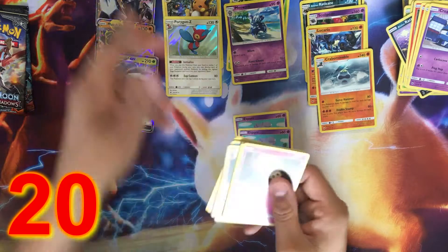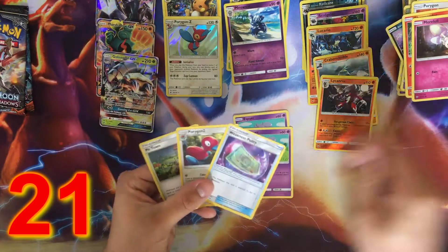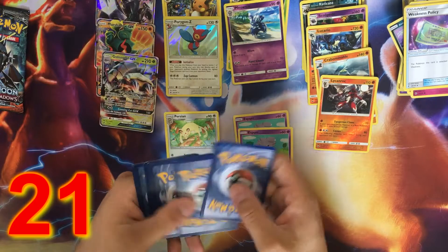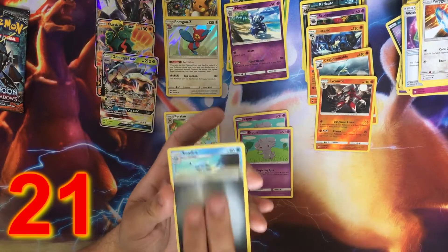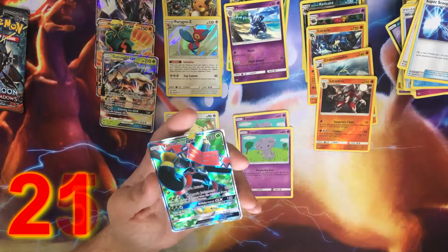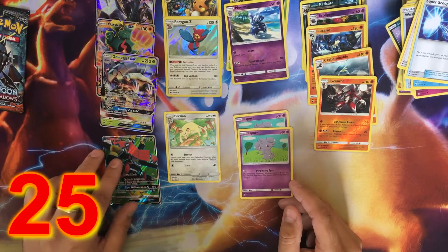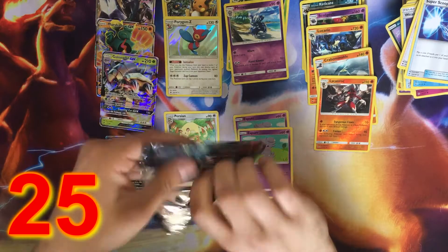Three more packs on this side. We got a Lycanroc — another Reverse Rare — Azumarill, and those are our uncommons. I wish that Persian would be next to Espurr. We got a White Code — one, two, three, four, one, two. I felt something — GX! Steel Energy, Seedot, Flumeria, Super Scoop Up, a Reverse Holo Rotom Dex, and... a Tapu Bulu GX — Full Art! That is awesome! That one's four points because it's Full Art!